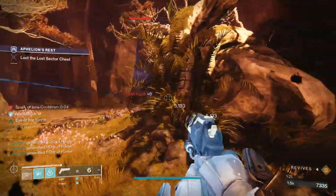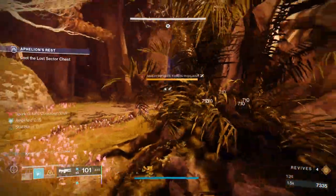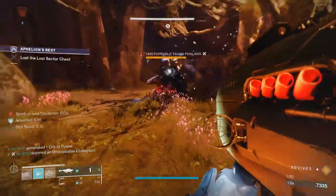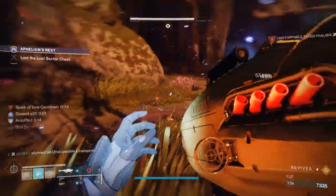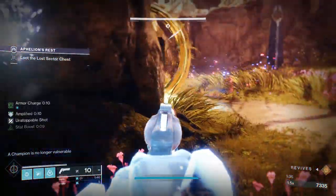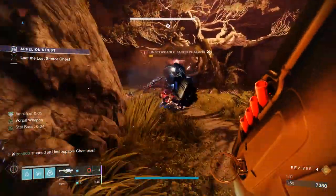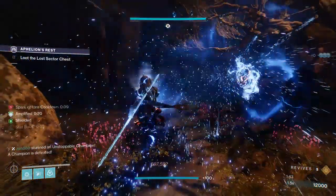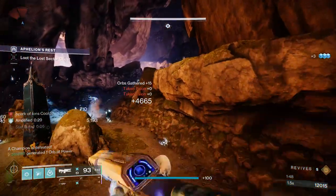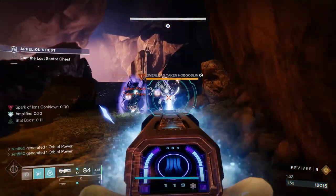When we proceed forward, you're going to want to grab the position by the tree, because there's an Overload Champion above and an Unstoppable that's going to push you. With the tree, we have perfect cover, because this Unstoppable does some crazy damage. I was just slowed down, so I switched to the left side — no problem. Get the finisher off after some rockets and stunning with the Hand Cannon, throw a grenade to clear the rest of the adds, and deal with the Overload Champion.